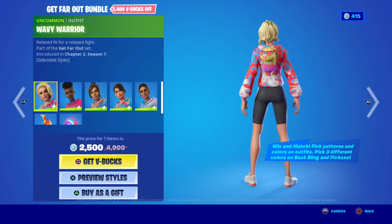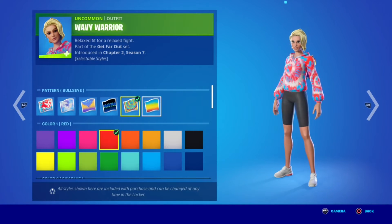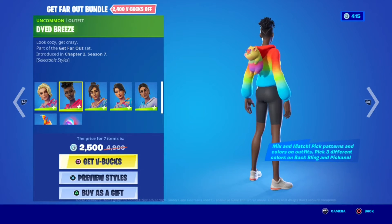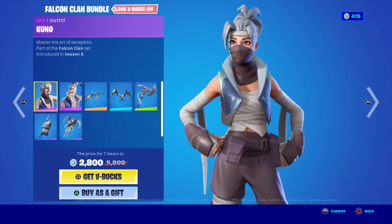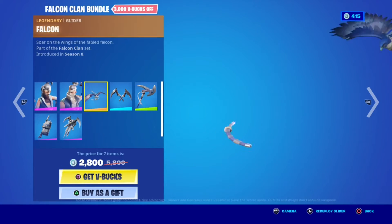You get Far Out Bottle and some cool skins here — you can change the colors to whatever you want, they're basically the same. Now in the featured section, you have the Kuno, the Kenji, and then the Falcon.